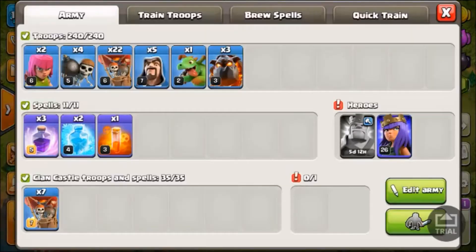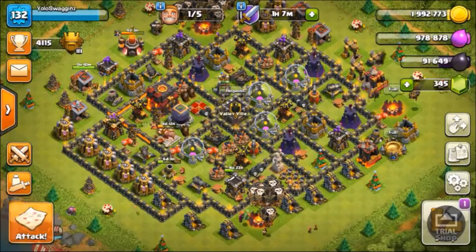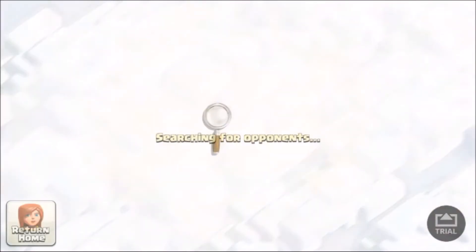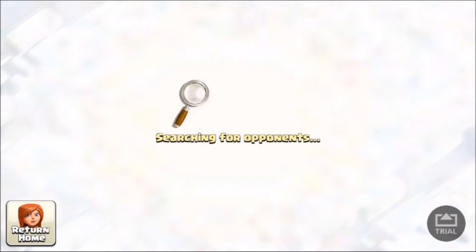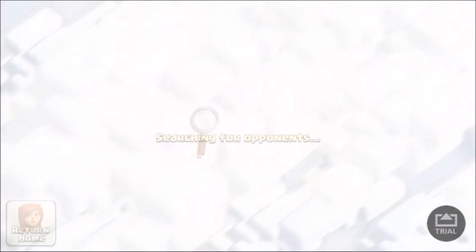For the CC, sometimes I did a drag with three loons and a haste, sometimes I did all loons with a haste — it really doesn't matter too much. We're going to go ahead and try to find a base, so you'll be able to see how long it takes to find bases and how long you sit in the clouds in Titans League. Chat opens up which is kind of nice, but I'm not in the clouds that long so I can't really use that to full effectiveness.